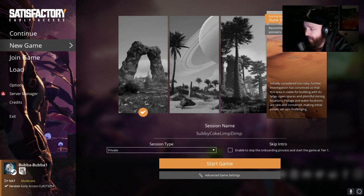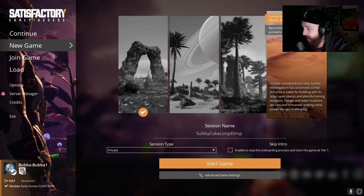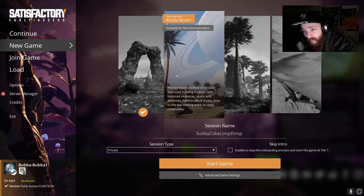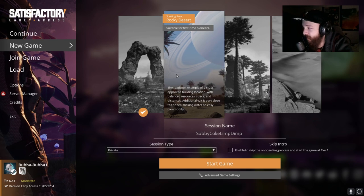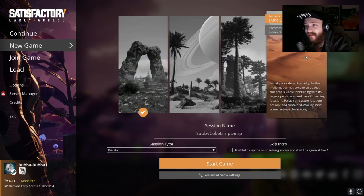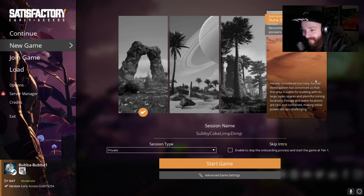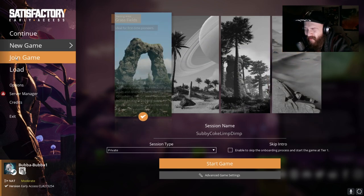I was coming into this fully convinced I was going to do the desert, but a thought appeared: what if I do one of the easier biomes for my first series — see how far I can get — and then later jump into the Dune Desert? Or maybe do a series on every single map. I don't think I want to play that much. What if I just close my eyes and go?